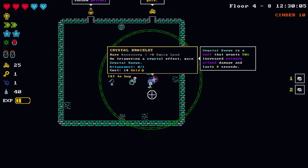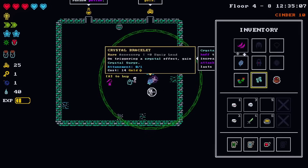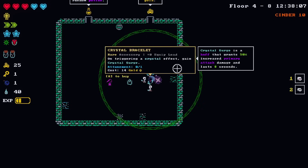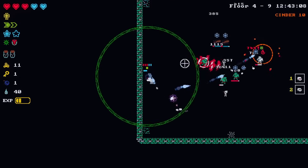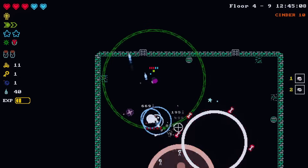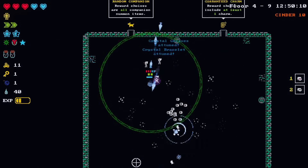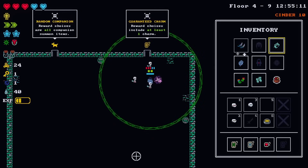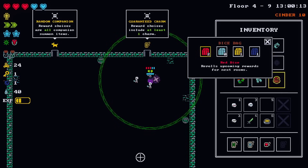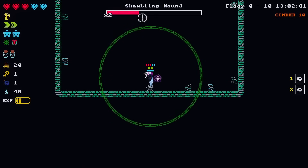Does that mean I should take another crystal thing? Gain Crystal Surge, grants fifty percent increased primary attack damage. Has it arrived - the day for crystals? Maybe I've been missing out. All companions is still bad, right? Stop offering me charms! All rare is fine - shambler, easy right.